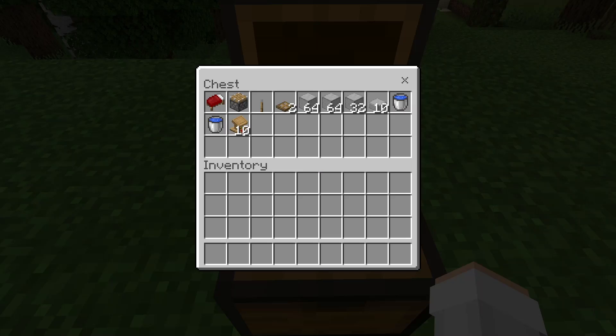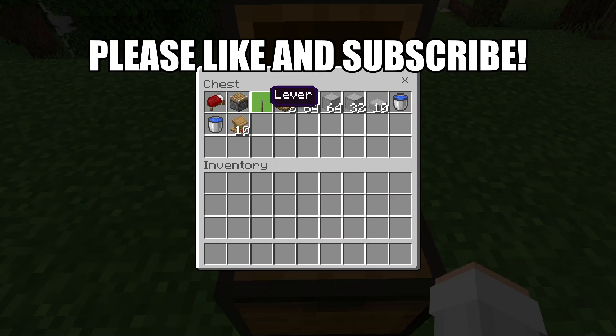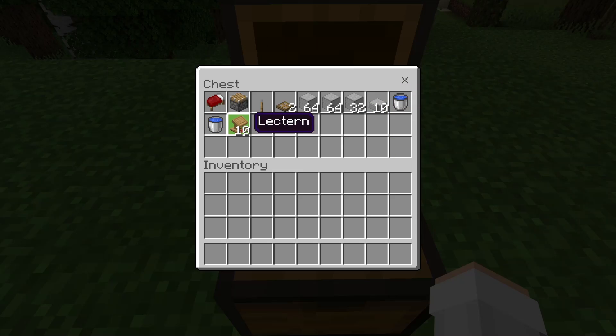For this villager trading hall, all you'll need is one bed, one piston, one lever, two trapdoors, about two and a half stacks of solid blocks — you can use any solid blocks you want — 10 slabs, two water buckets, and finally 10 workstations. You can use any workstations that you want.